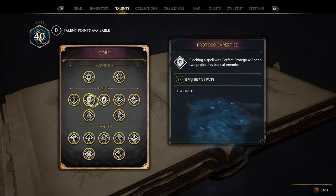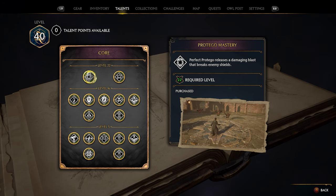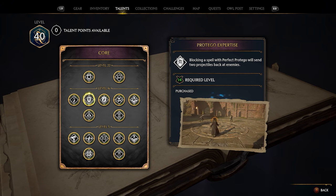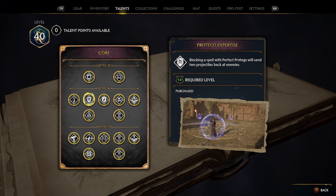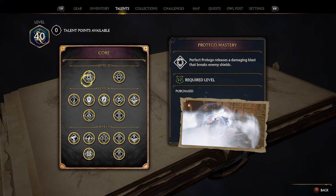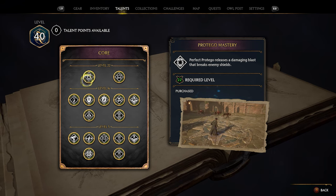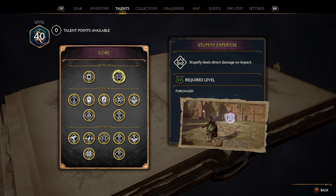Protego Expertise and Protego Mastery are also extremely important. Protego is what it's called when you use your shield; Stupefy is when you counterattack after. Protego Expertise means blocking a spell with perfect Protego sends two projectiles back at the enemy, hurting or even taking them out. Protego Mastery releases a damaging blast that also breaks the enemy's shield. I would recommend getting all four: Protego Mastery, Protego Expertise, Stupefy Mastery, and Stupefy Expertise — these are extremely crucial.